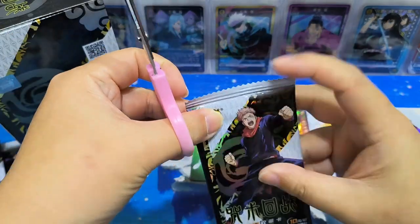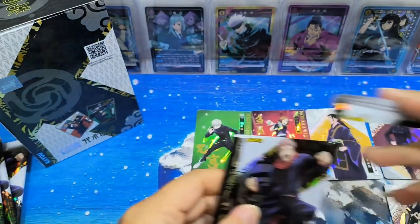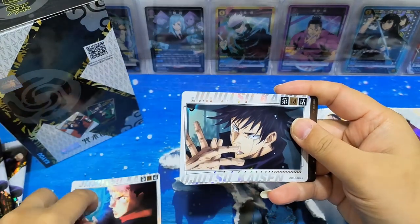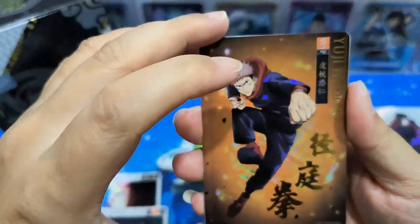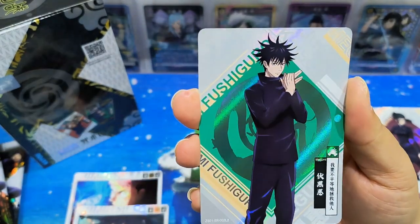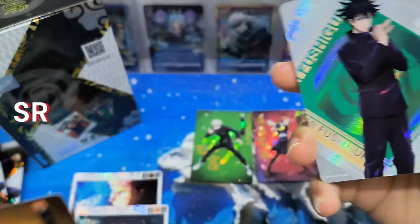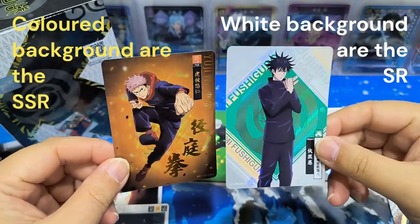This is Dr. Peck. Five scenes - UG itself, this is a SSR card. So the colorful ones are SSR cards, and those with the white base are SR cards.